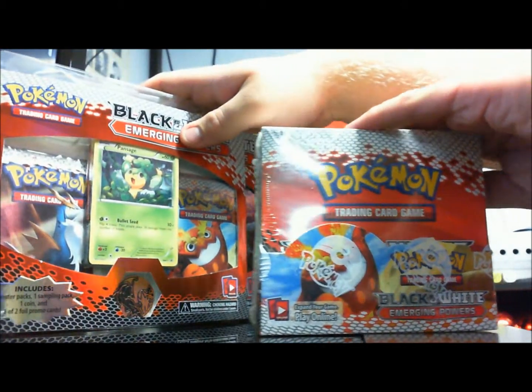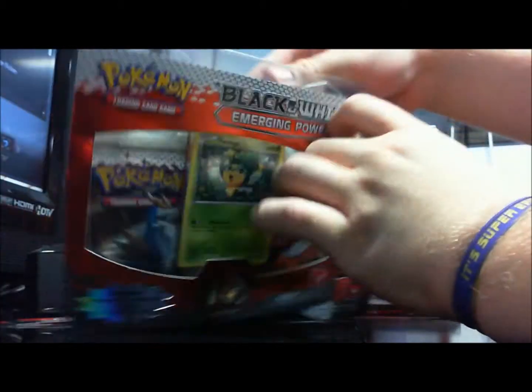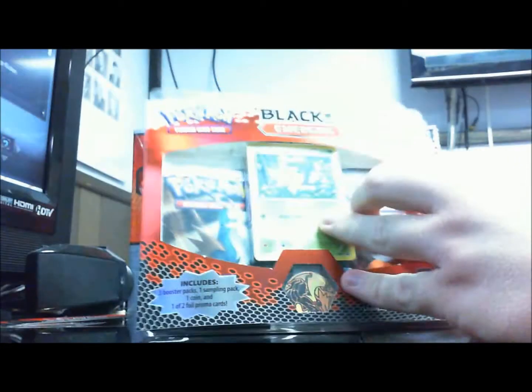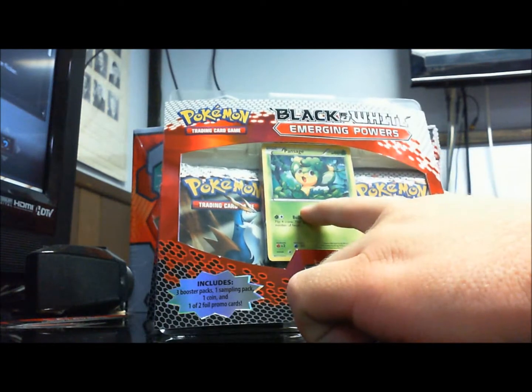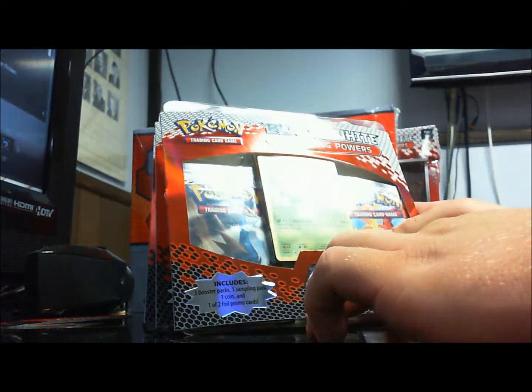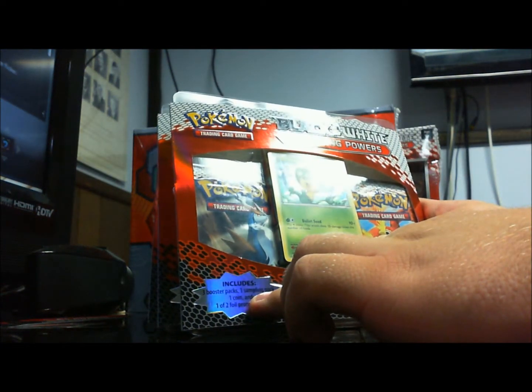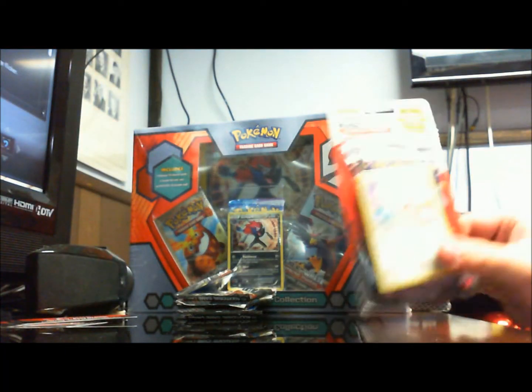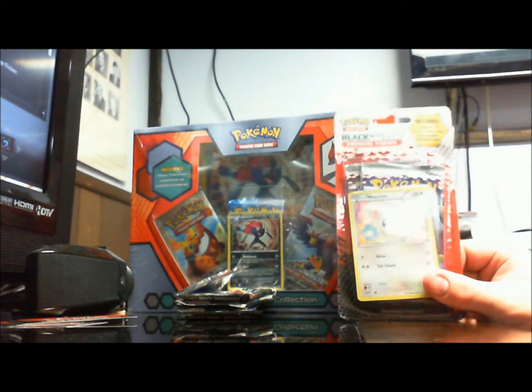That'll be a nice opening — a couple videos for that, maybe three. We've got three Emerging Powers blister packs with three packs in each, a coin, a Pansage, and a sample pack. So that'll be fun to open — you'll be surprised by that. We've also got another blister from Toys R Us that I picked up.